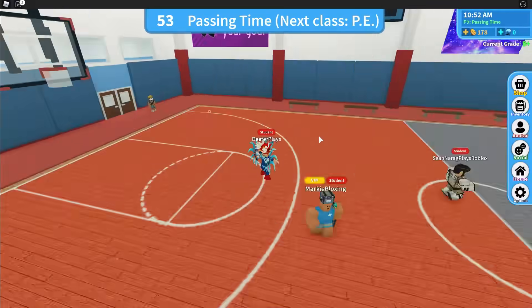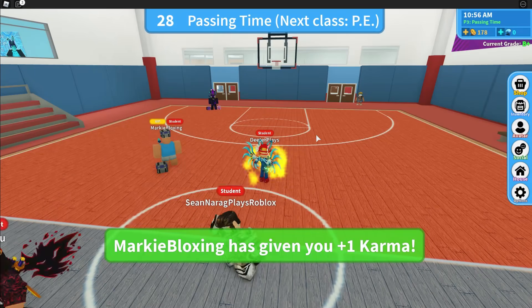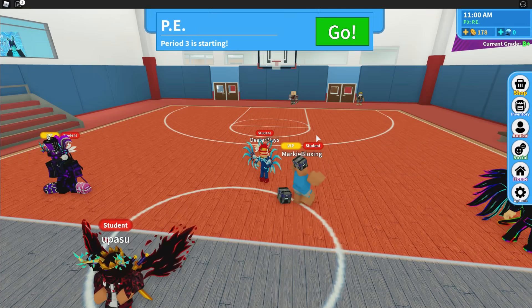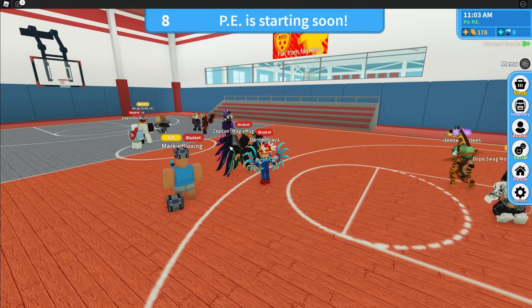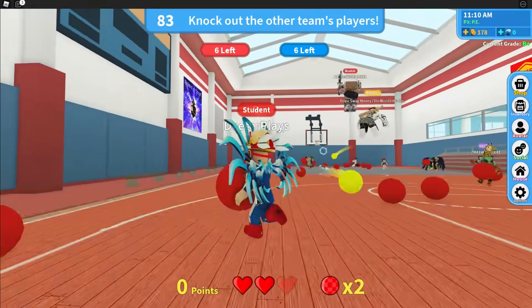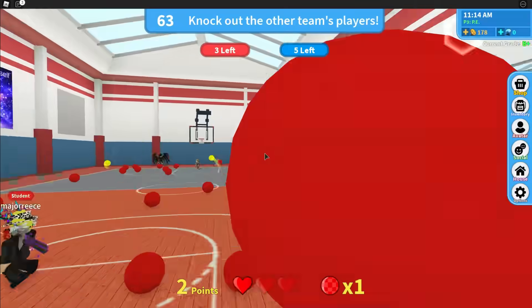The third class is PE. We're going to do a little bit of dodgeball. They match you up in teams — there's a blue team and a red team. It doesn't matter necessarily if your team is winning or losing, as long as you do pretty well for your team. Try to shoot the other people down with the dodgeballs. Grab them, get a little bit close, aim for people, and then throw and hit them.